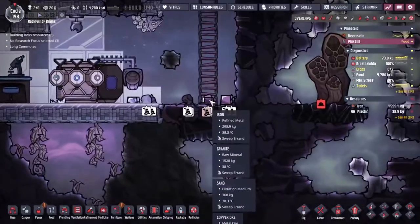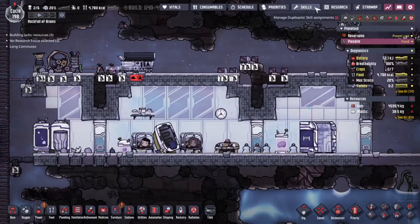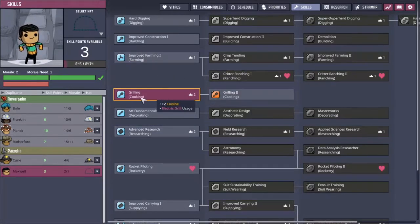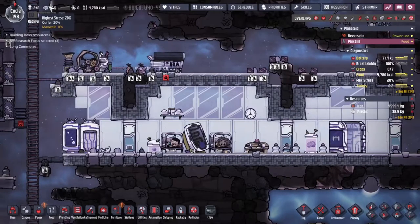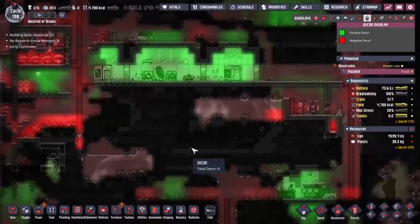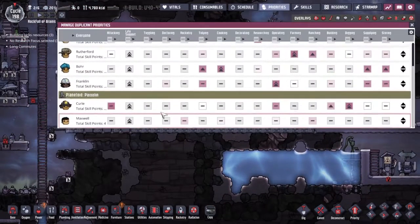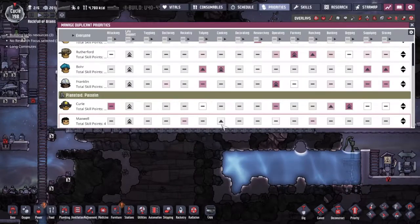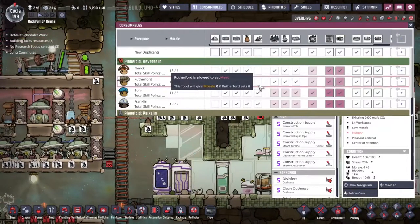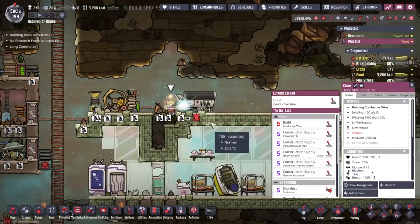We have a supply of meat down the bottom here that just is not being dealt with, despite the fact that we've got the barbecue set up and ready to go. The problem is no one is doing any cooking, so I'm just going to give Maxwell that job right there. Something I haven't done — I haven't told people not to eat raw meat. It seems like an obvious thing but: no, you can't eat raw meat guys, don't do that — wait for it to be turned into barbecue. Much nicer.